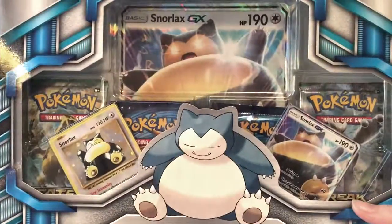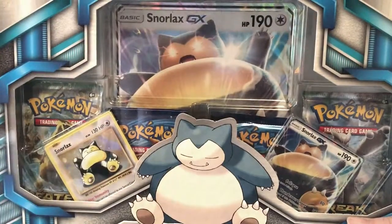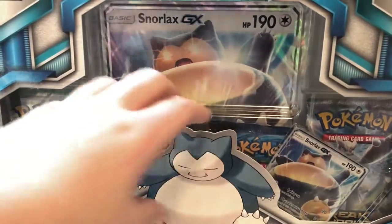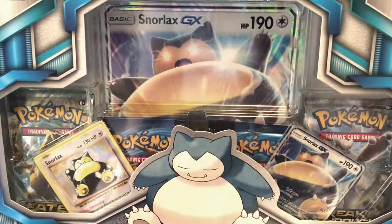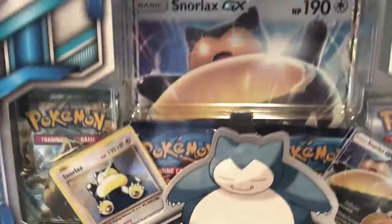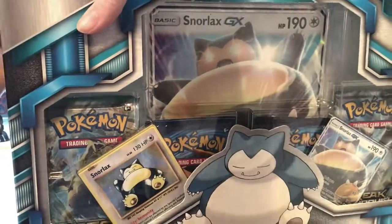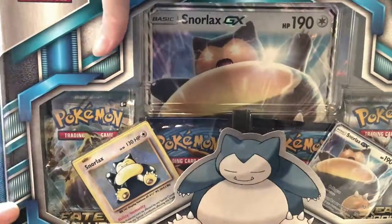It obviously comes with four packs — Fates Collide, two Evolutions, and a Breakthrough — as well as the two promo cards and a jumbo of the GX. I'm gonna open it from the side because I want to preserve this Snorlax, so I may want to cut them out.